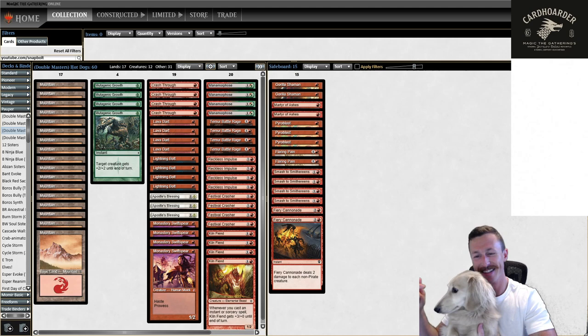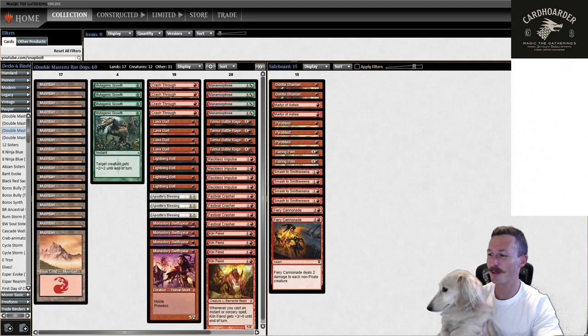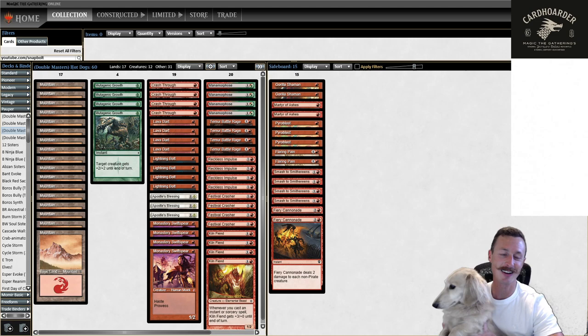Hey, welcome back to Snapbolt Games. My name is Max, and this is Lewin, and we are back with another Pauper League. I am stoked to get into this one. What better league to have Lewin here for than this one, because we're playing this deck called Hot Dogs, and we got a hot dog right here.